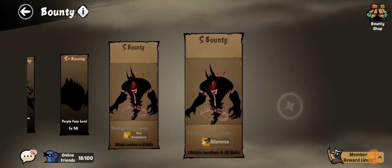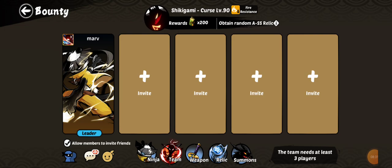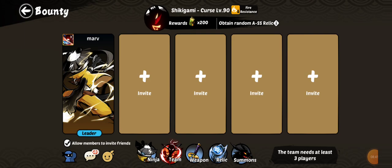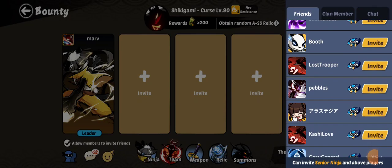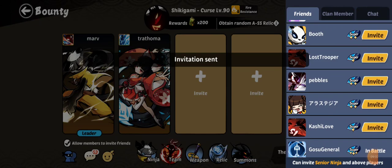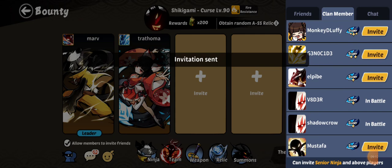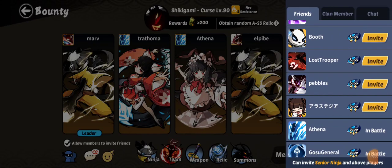We have a few bounties to look at, and we're going to try the Shikigami. The only thing he has going for him is reduced damage from fire element, so he won't be too much of an issue. For this demonstration I'm going to work from my friends list - people I'm pretty sure will do well. We're sending invites out and drawing from the guild as well.